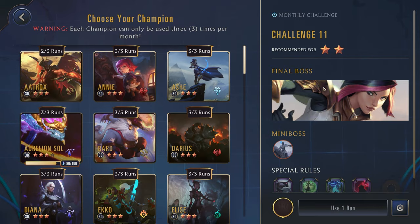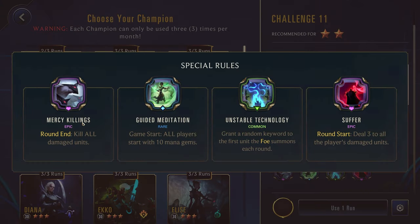First up, we have Fiora here with the mini boss of Sejuani, two stars. That is a lot of rules. Round end, kill all damaged units. All players start with 10 mana gems. Grant a random keyword to the first unit the foe summons each round, and deal three to all the player's damaged units. This doesn't really matter since they're all gonna die anyways — kind of irrelevant. All players starting with 10 mana though — that's pretty good.